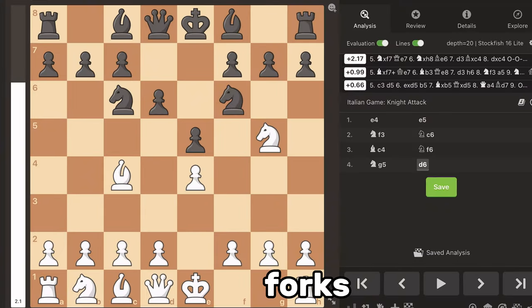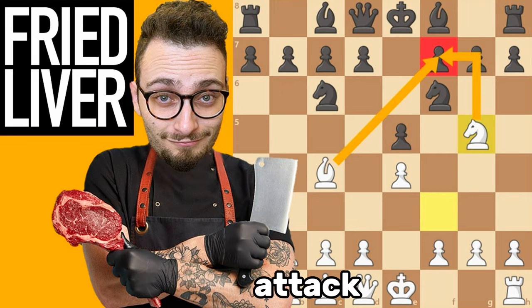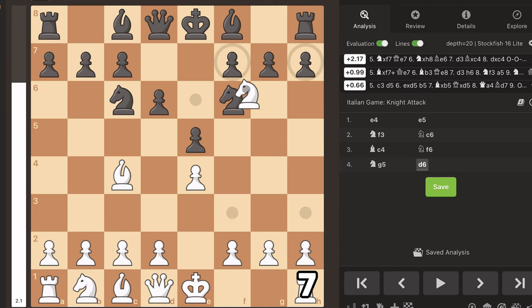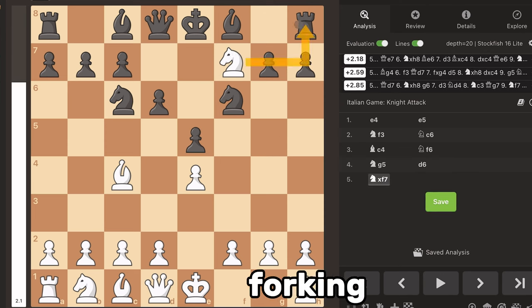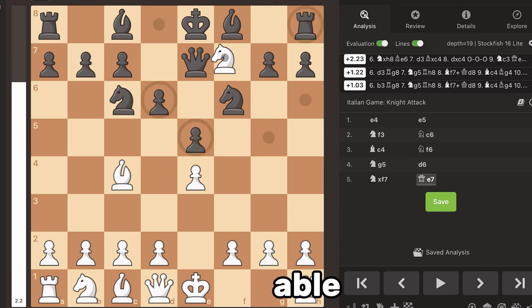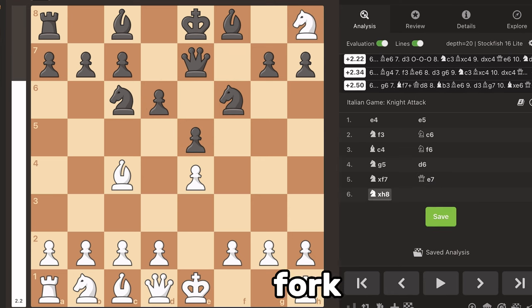So this is one of the most common forks that occurs in chess — the fried liver attack. In this position, white has the opportunity to go knight to f7. Now the knight is forking the rook and the queen, but the king cannot take because it is protected by the bishop. So whatever black does, white is going to be able to win a full rook. The fork is probably my second favorite tactic, and if you're wondering what my favorite is, you're just going to have to wait.